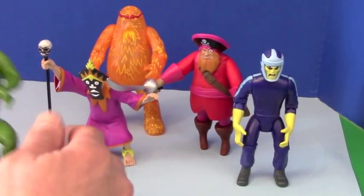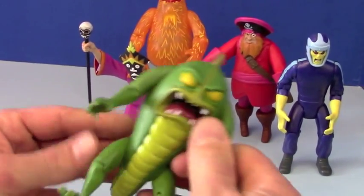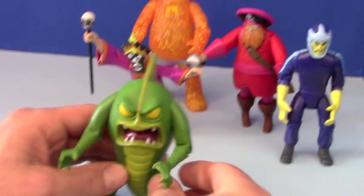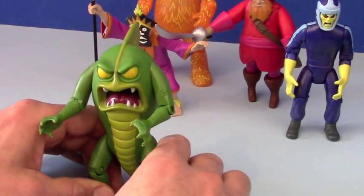If you look at most of the villains, they are all completely movable — arms and legs. This guy has a big long tail and he almost looks like a fish serpent monster, and he's pretty frightening, pretty gruesome.